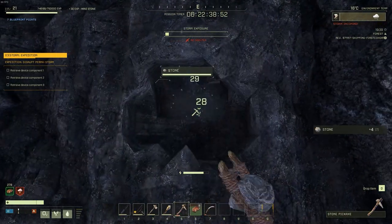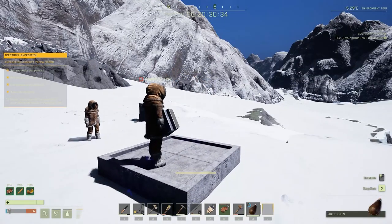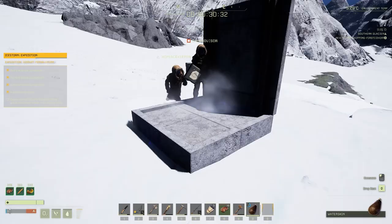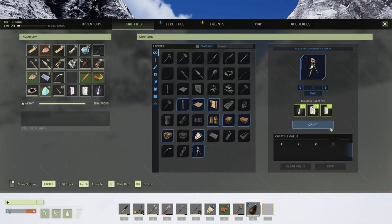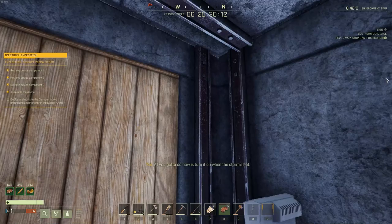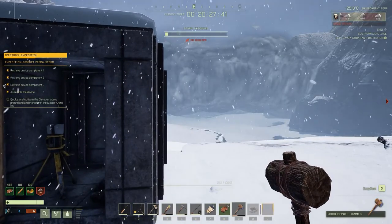Before traveling to get all these, I highly recommend you build yourself at the bare minimum a stone structure, or concrete if you can, because you're going to need the insulation. After you go to all three boxes and get all the parts, you're then going to assemble a special machine that you'll place down to try to stop the storm. However, once you place it down, the storm will immediately start to spawn and things will get significantly more hectic.